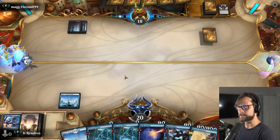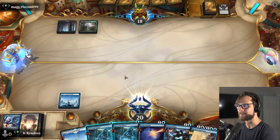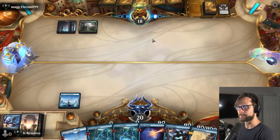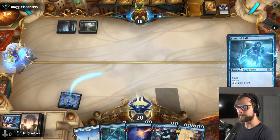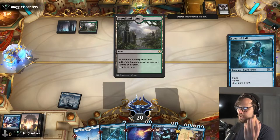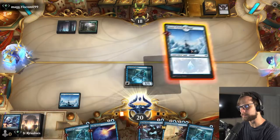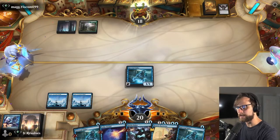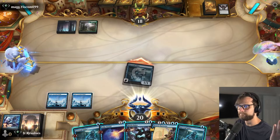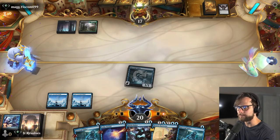Pretty straightforward — we're basically just going to wait and see what they do. Kind of interested to see if they have a removal spell for the Sailor. Let's go ahead and flash it out and try for it. Chances are they've got something, but I do think we have to commit somewhat here. And I think we just attack and see what happens. Looks like they're just going to be taking one, which is fine by me.